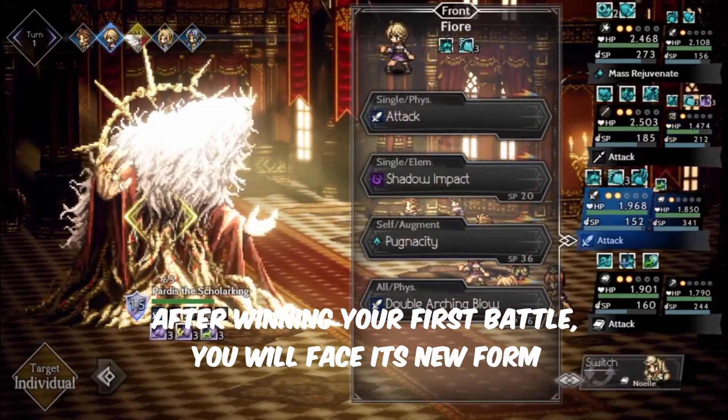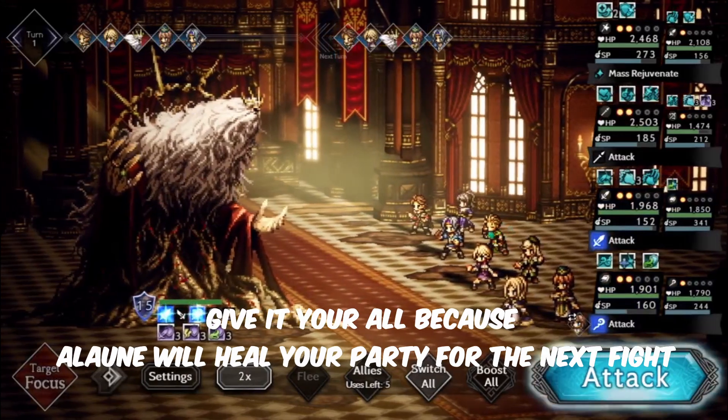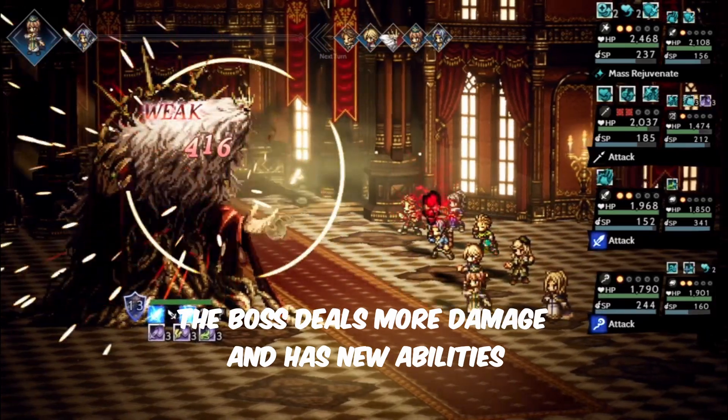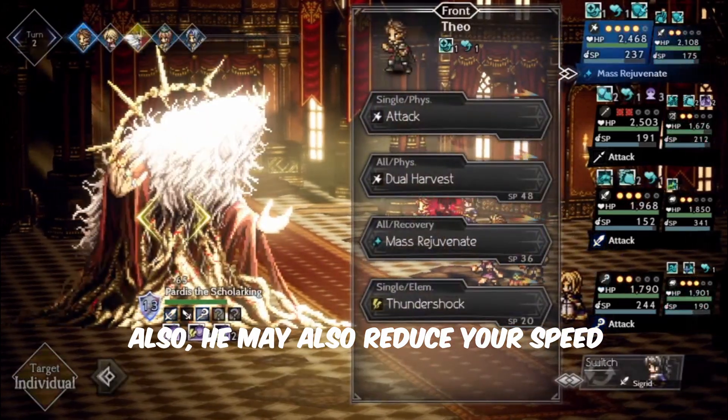After winning your first battle, you will face its new form. Give it your all because Alaone will heal your party for the next fight. The boss deals more damage and has new abilities. He can inflict Dread and Bleeding, and may also reduce your speed.